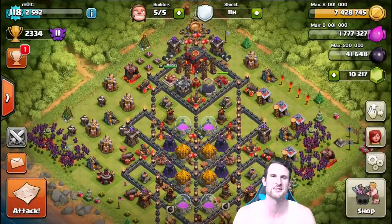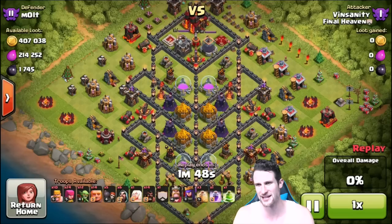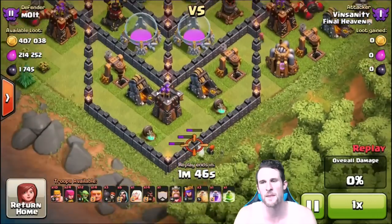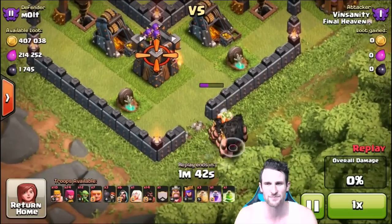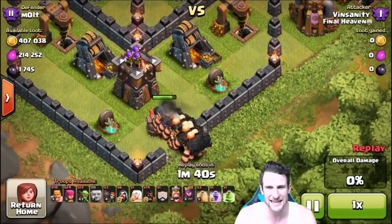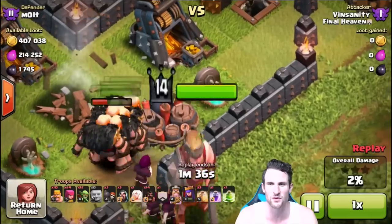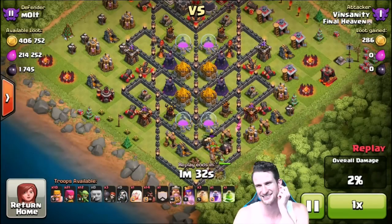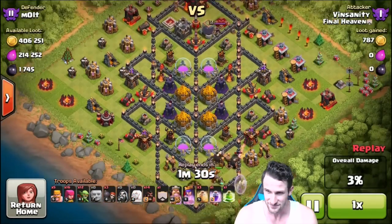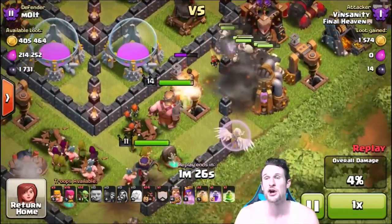All minions, couple heal spells and rage spells — let's jump into these replays! Alright, so here's the first one from Vinsanity Final Heaven. He's coming in from the bottom of the base and he's going to drop off all his Giants. They hit one giant bomb right there — it doesn't even hit all of them — and then look, there's one right next to them that didn't go off even though they're literally standing right next to it.